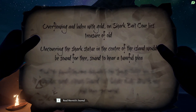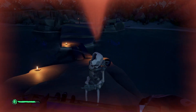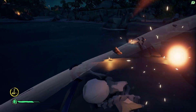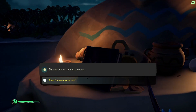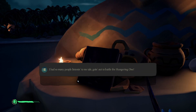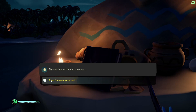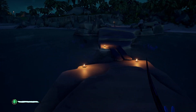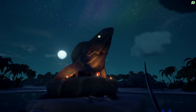I need to sound it — and there we go. There's also a Merrick's journal to read here as well; might as well check this book just in case you haven't done it. There we go, that is the shark statue in the center of the island — hopefully it glows; the eye glows.